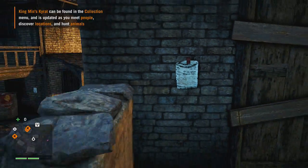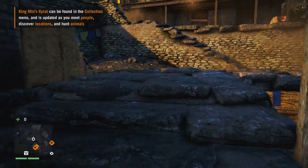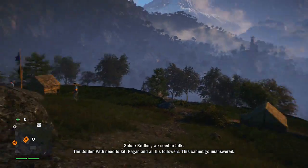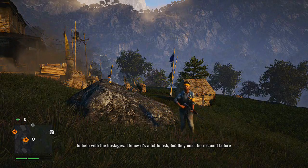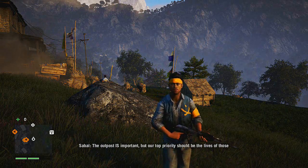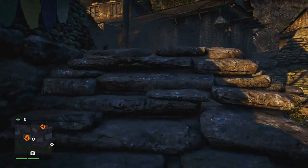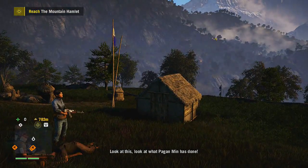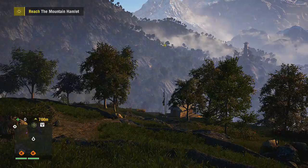House of flares again. I think these people came here and attacked the village because they were trying to find us. Sabal says he's needed in Banapur and Amita is focused on the outpost, so it's up to us to help with the hostages. They must be rescued before we take back the outpost. The people of Kyrat depend on the Golden Path for protection — rescue the hostages, brother. So I think we'll end the episode here, and in the next episode we'll have to go to the mountain and save the hostages.